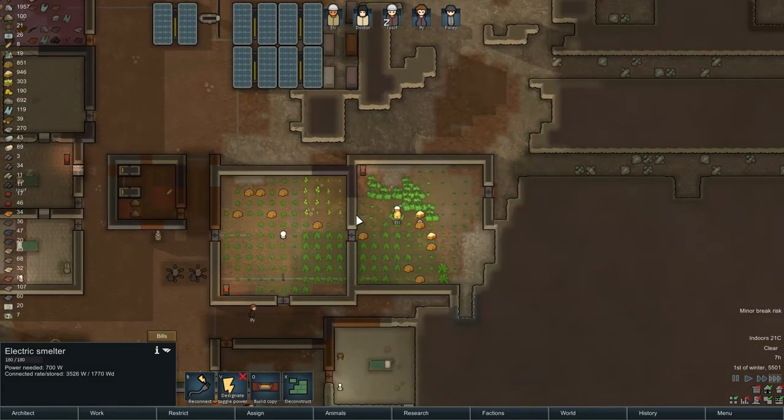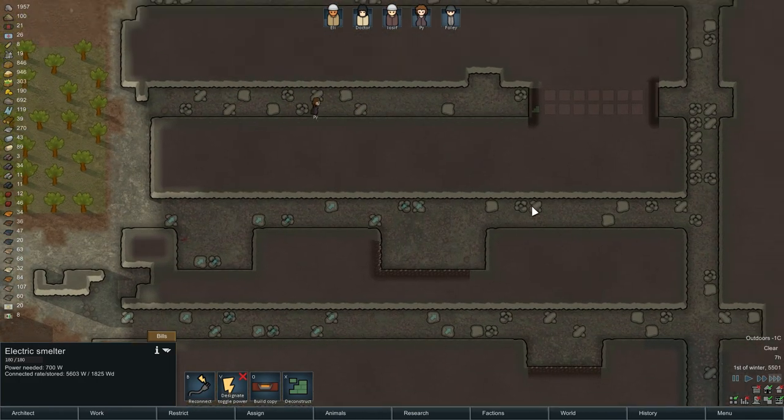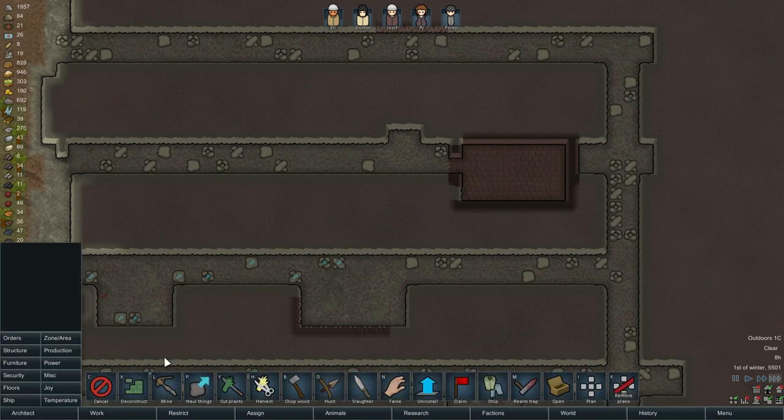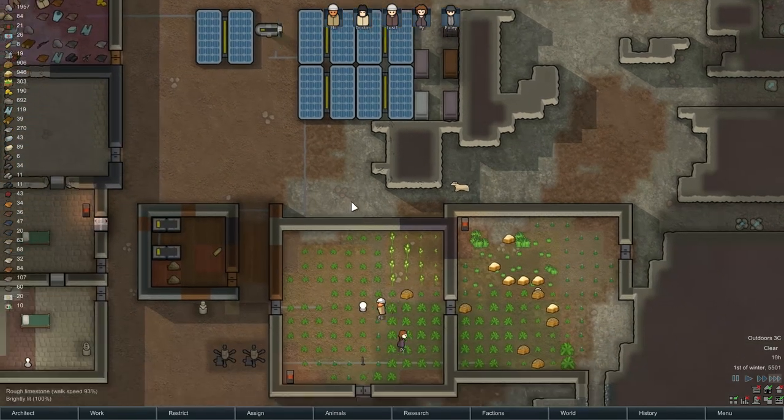I'm not sure what else to do. Oh, are we going to open this? And nothing. Okay, that's fine — doesn't have to be anything. I am going to strip it for parts eventually. Remove floors — strip that whole place for parts when it's time.